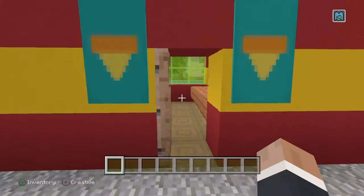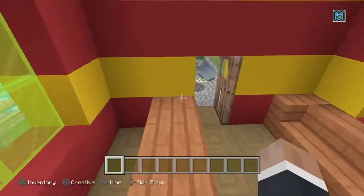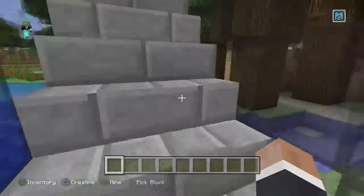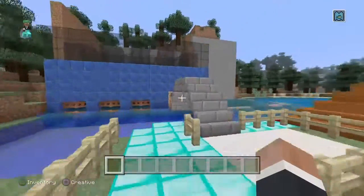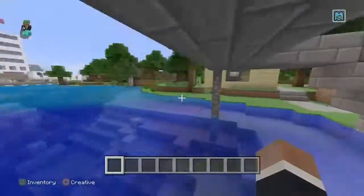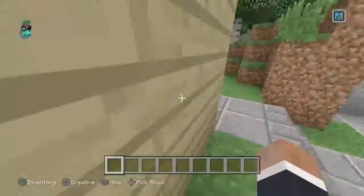Here is a pizza shop. My friend made the banners for this because, believe me, I do not know how to. If you want to know how to, just Google on YouTube: Lewis Bowman Gaming. This is a boat sail repair thing, so you get all your repairs for boats here. This is my beautiful bridge.